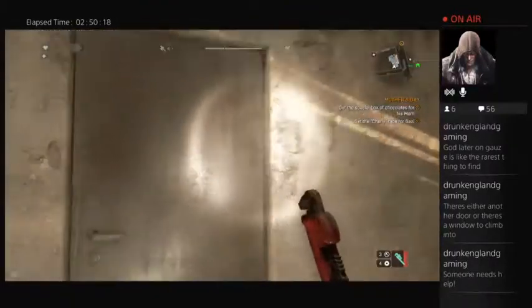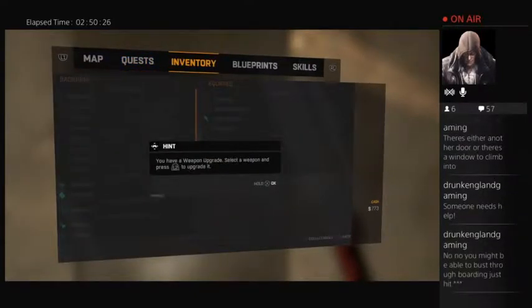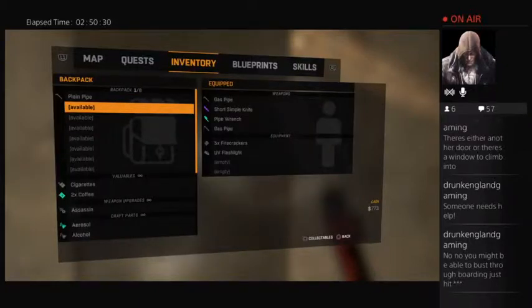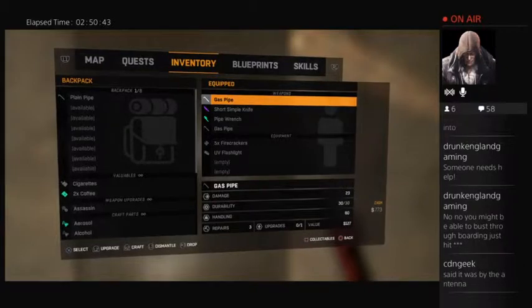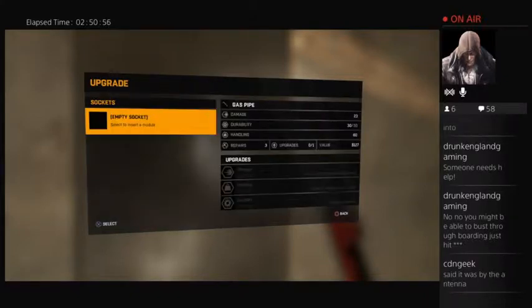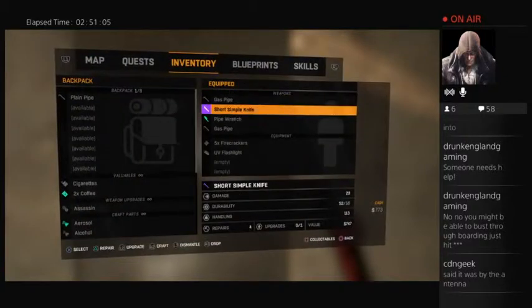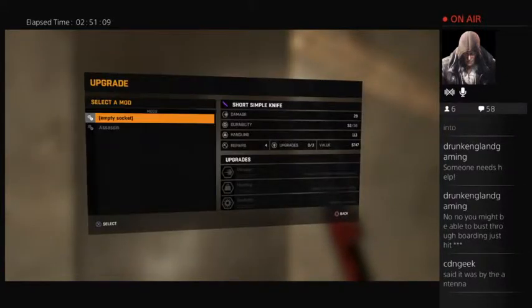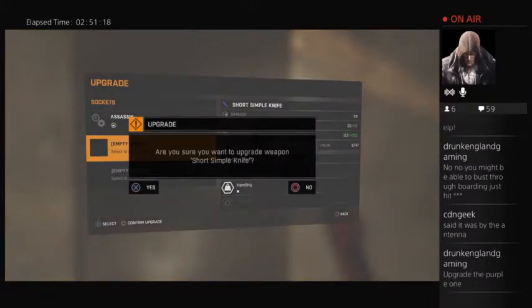What the hell is an assassin? Oh, you have a weapon to upgrade — press L2 to upgrade it. I have a weapon to upgrade, it says. You can increase attributes of weapons by using upgrades for damage, blah blah blah. Okay, confirm upgrade — are you sure? Yes.